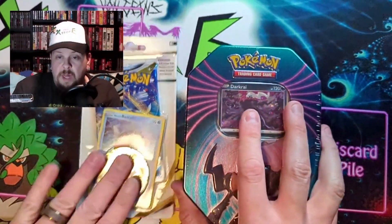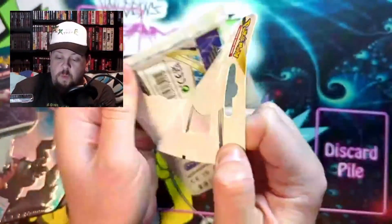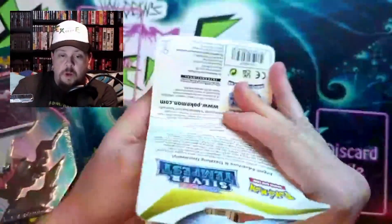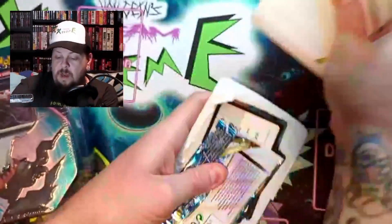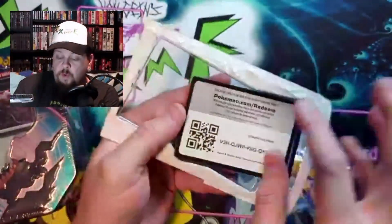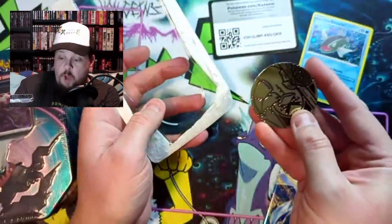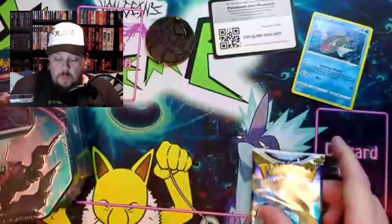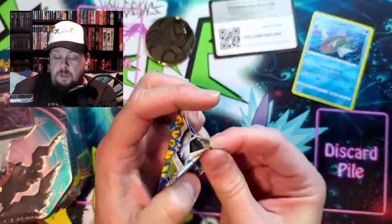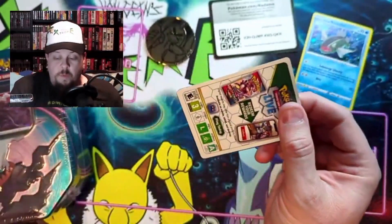Alright guys, let's go ahead and get into this. Let's do the pack first and see what the pack's got. Of course it has one card, one coin, one pack. Got these here dollar store... Silver Tempest. I don't know what's inside the 10 — we'll find out, we'll get to it.